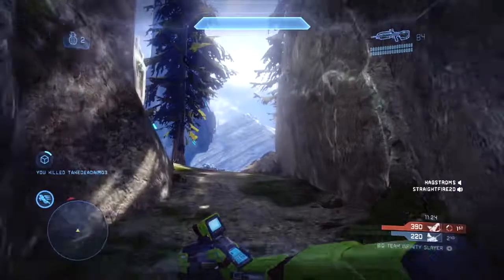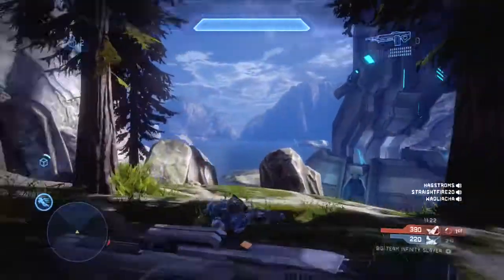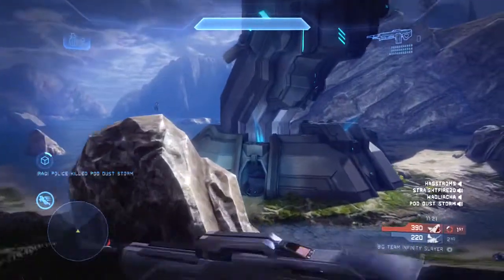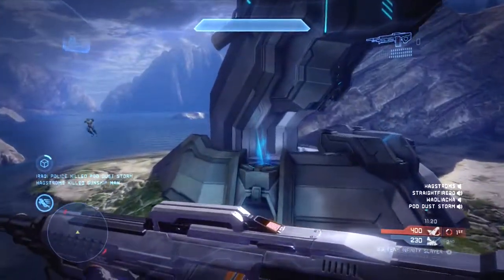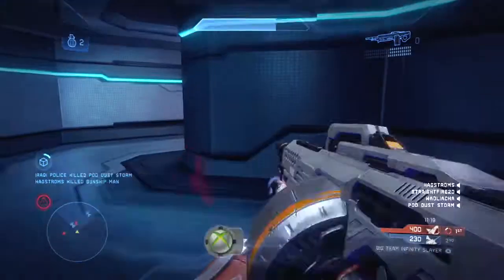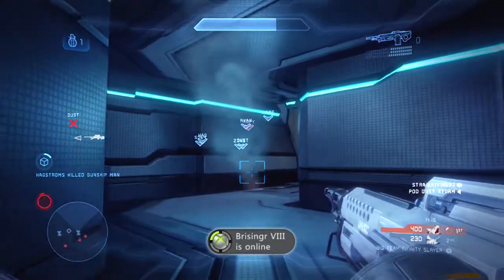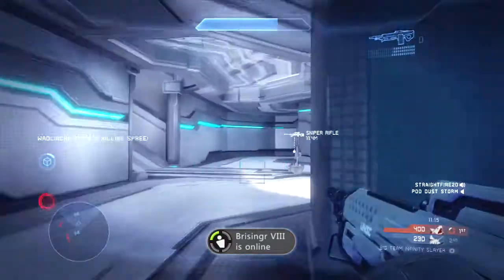Right here you can see I pull out my saw, but then I realize something. If I can just charge into the bottom of the enemy base, I can at least kill two or three of them before they're able to kill me. You can see this player only gets like one shot on me before I'm able to thrust back into the bottom of their base. I throw two grenades right here because I'm thinking that he will follow me, but he doesn't end up doing so.